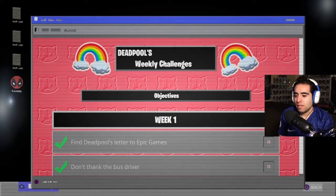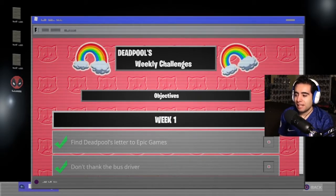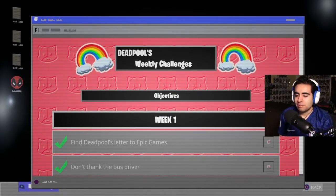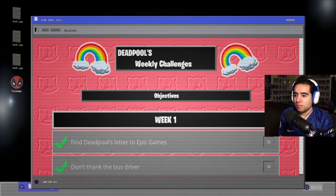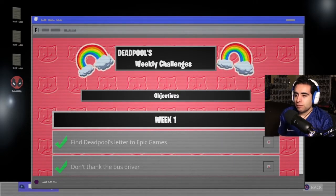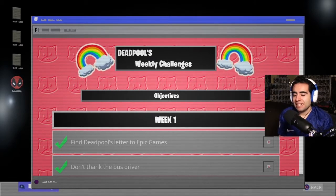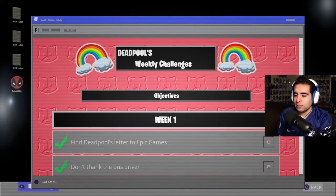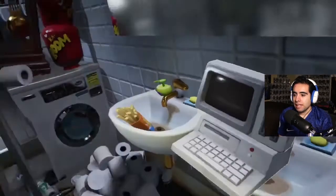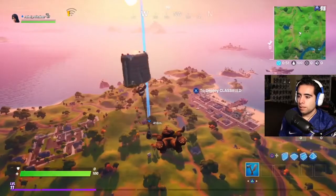The second Deadpool challenge is: don't tip the bus driver. All you have to do is go into a game and not hit that button. If you routinely tip the bus driver, just don't hit it one time and the challenge will complete. That's all for Week 1 of the Deadpool challenges. The Deadpool skin will probably come out towards the end of the season since it's the secret skin.